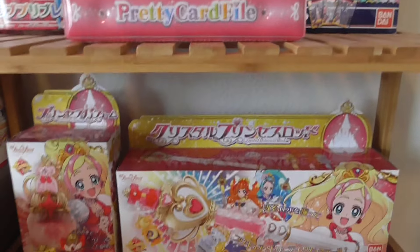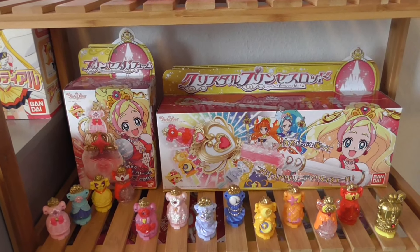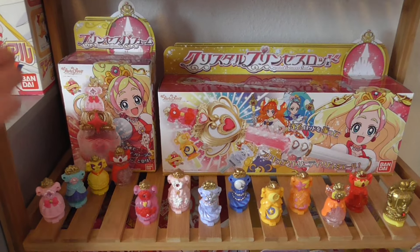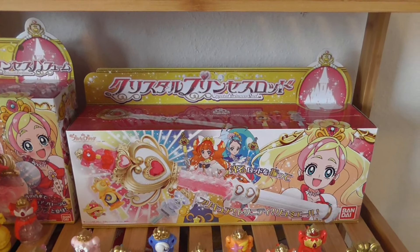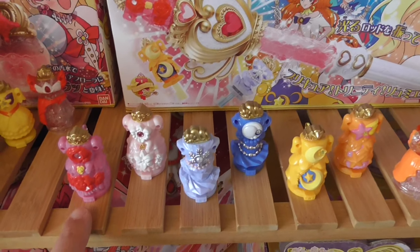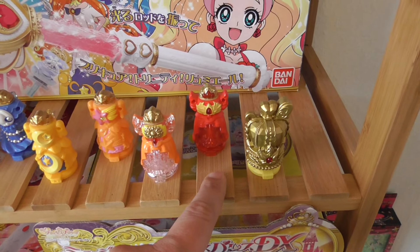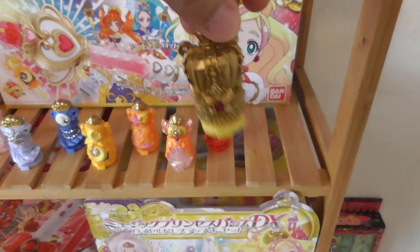Moving further down, we come to one of my all-time favorite Pretty Cure seasons from last year — Go! Princess Pretty Cure. I absolutely love it; I think it was an amazing season. There is the Princess Perfume with the standard Dress Up Keys, the Crystal Princess Rod which is a lovely item, and then all the other keys: the Rose Key, the Lily Key, the Ice and Bubble Key, the Lunar and Shooting Star Key, the Hanabi and Phoenix Key. And this extra key I got when ordering something — I think it's one of the keys from Twilight.